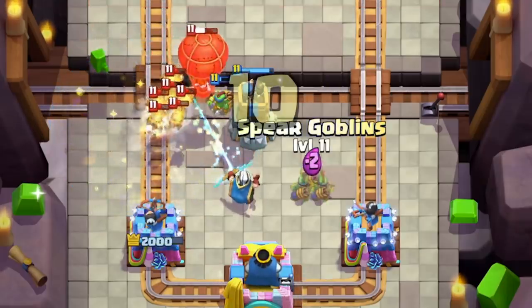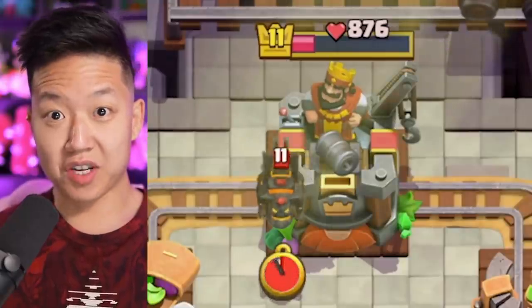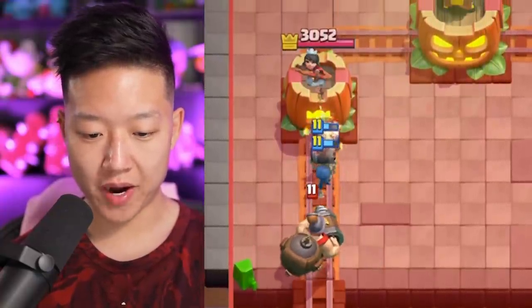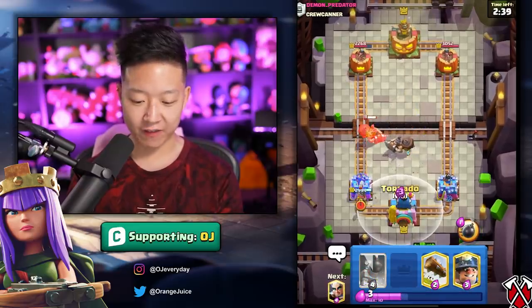Tornado all of that! Magic archer is so much value. We almost took out the king tower from just the mighty miner - this deck is insane. It's really hard to play though; if you don't know how to play cycle, do not use this deck. You're gonna lose, you're gonna go 0-3, and then you're gonna be in the comment section saying... Wall breakers right off the bat. I don't know if mighty miner's enough to stop both of them. King tower activation - that's beautimus!